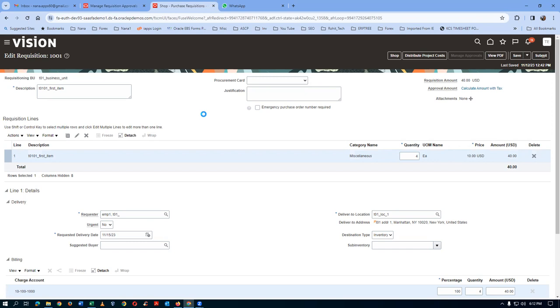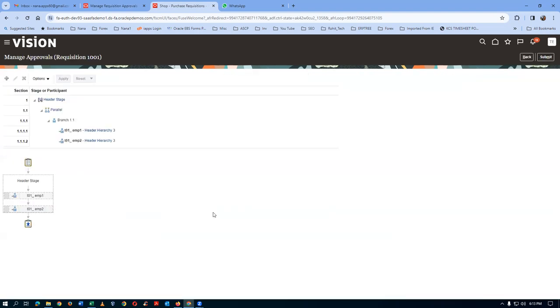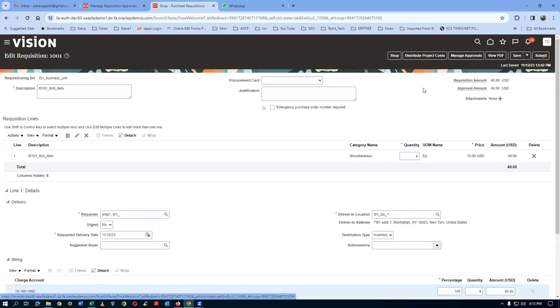This completes the job level approvals. Line managers must be provided for everyone, and we've configured up to level 1003. This is called the absolute level - it's the mechanism for building the approval list. An employee appearing in multiple places will be added to the approval list only once. This completes the job level approval. Now let's configure position approvals.